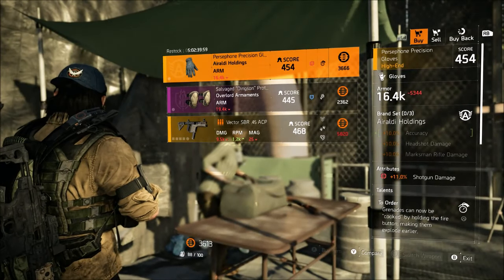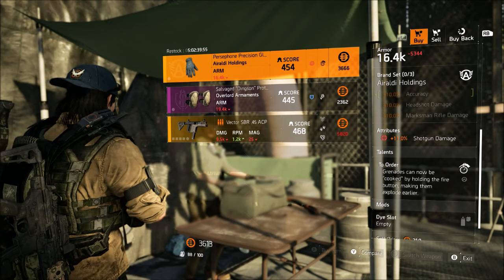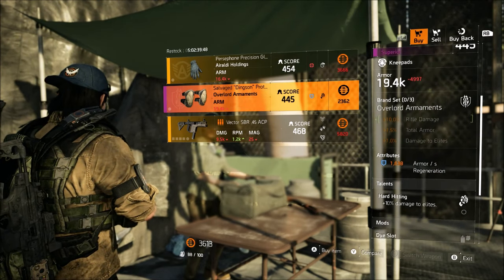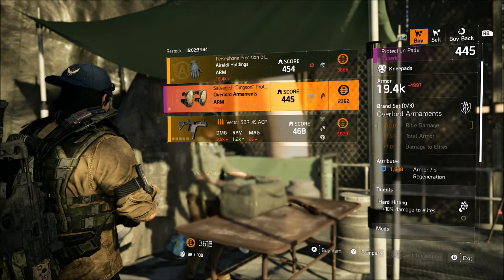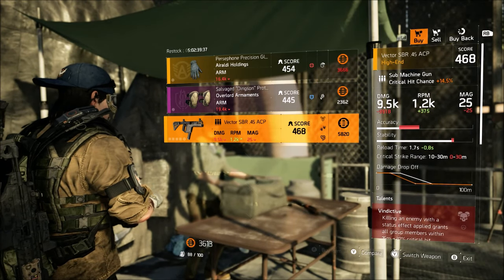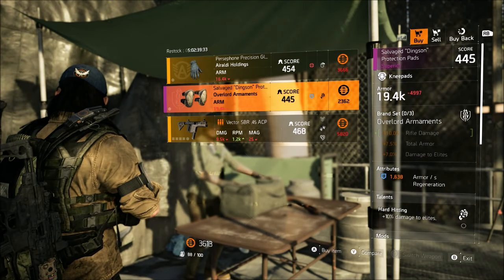Next is the DZ East vendor. She's selling 11% Shotgun Damage Gloves — great if you're building a shotgun build. She's also selling Hard Hitting Knee Pads with Armor Generation in purple, and a Vector SBR 45 ACP with reload speed, Jazz Hands, and Vindikiv. I recommend picking up those shotgun damage gloves, the Clutch Gloves, and mainly the Gila Guard Backpack with the 18.5% armor roll.